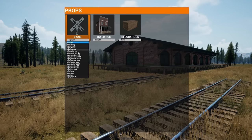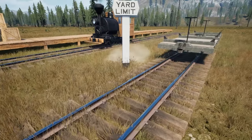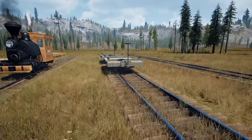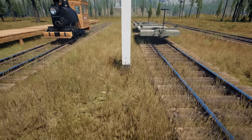We've got some props — some signs, which is kind of cool. We've got yard limit signs and things. Can I change the sign? Yard limit — that's pretty cool. We've got some signs and props, and obviously we'll be able to use these for different things. Sign highway — okay, what is that?